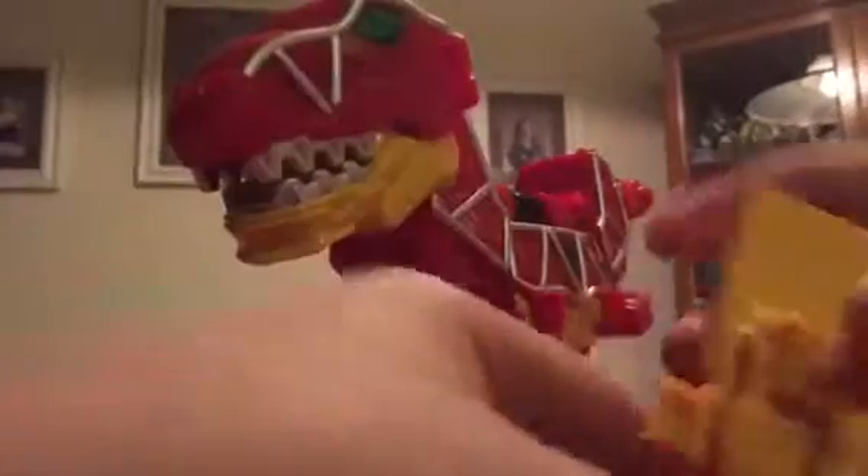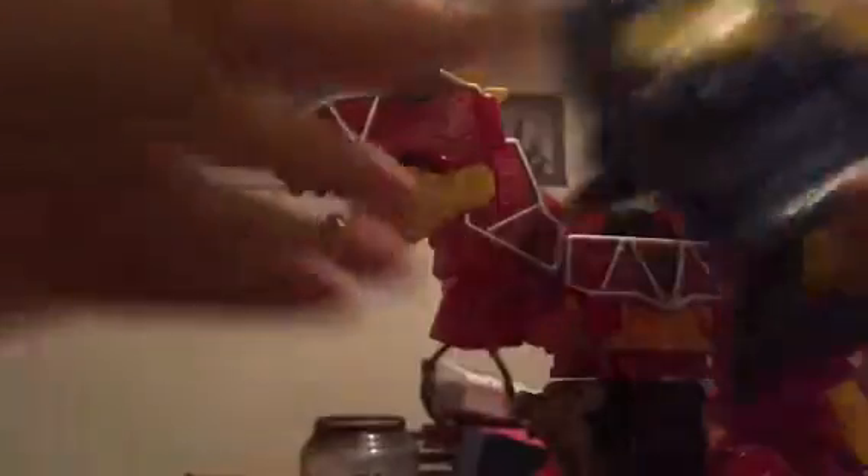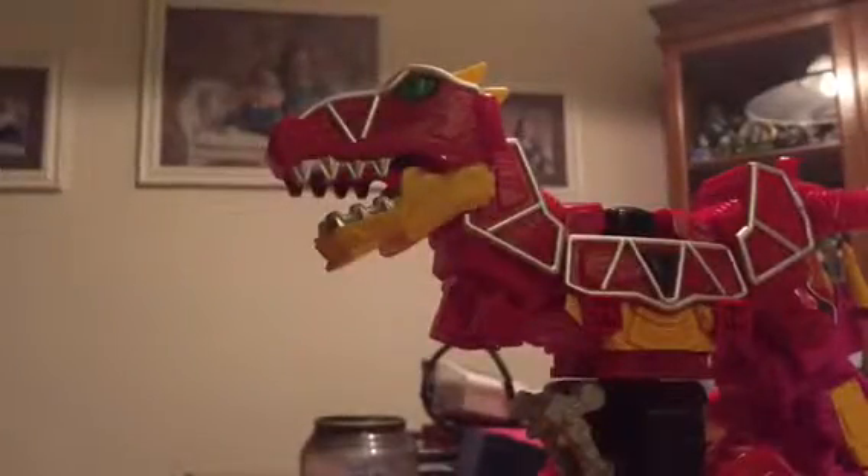Now we're just going to take the Tyrannosaurus. You're going to bring this back section down, bring those legs back, bring that down twice, and then bring these legs back twice. If you're going to take this, there's a little peg and a little slot — slot those in right there. The helmet is stored in the legs and out of the tail. So you're going to fold the arms in, take the tail off, fold it. Helmet's off for now. And we're going to take Triceratops, move that up, and we're just going to move these arms in and peg it in right there. It's in Stegosaurus — there's that.